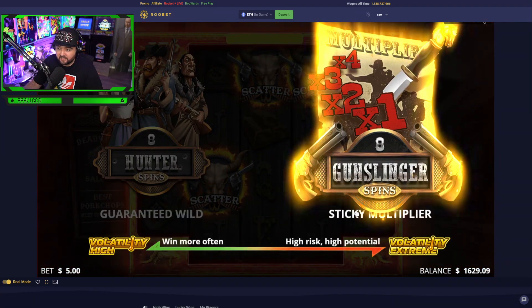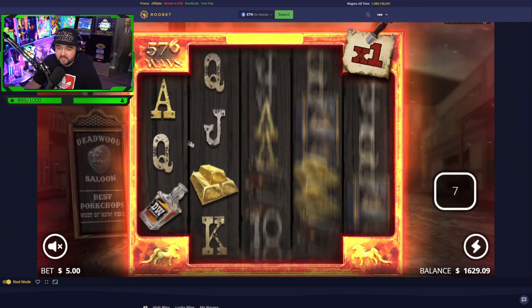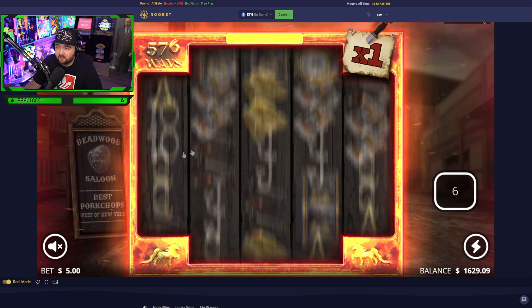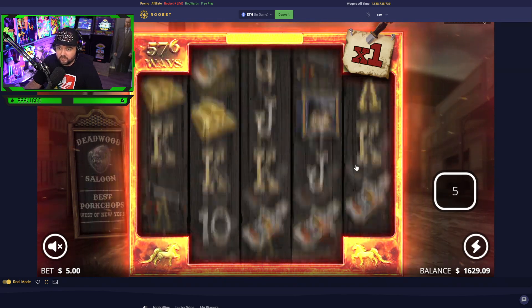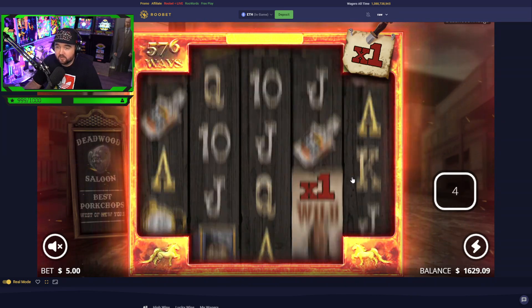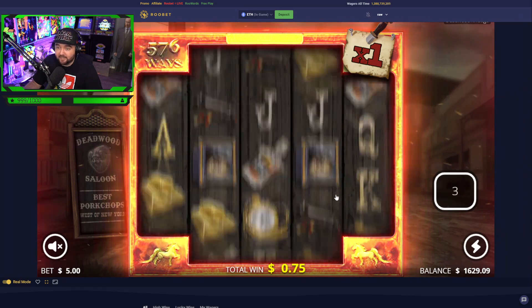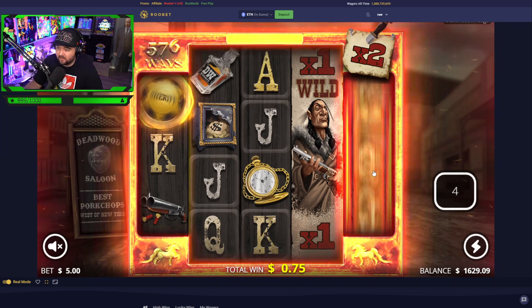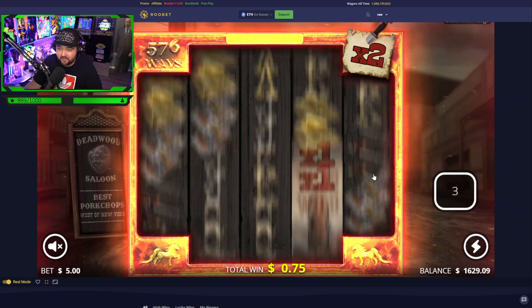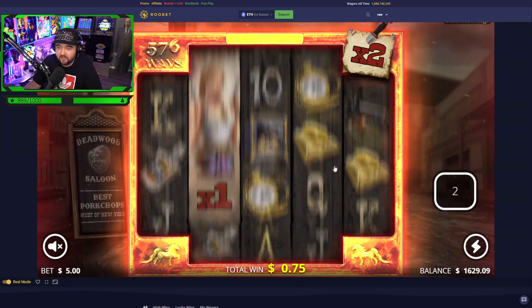Pop a blast — gunslinger every time. What we want is a star on the first line and a star on the last line, and of course we want the nudging wilds to get our multiplier up. You guys saw the last video — it was bad. The slots just weren't very nice to us last time.